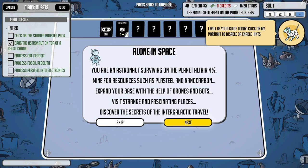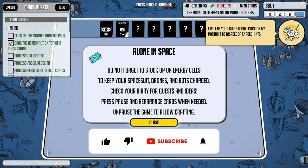Alone in Space: you are an astronaut surviving on the planet Altair 4 and 3/4. Mine for resources such as plasteel and nanocarbon, expand your base with the help of drones and bots, visit strange and fascinating places, and discover the secrets of intergalactic travel. This game has a lot more content than Stack Lands — there are tons of different locations you can go explore.